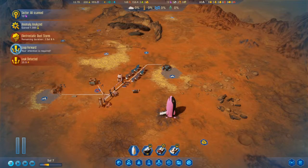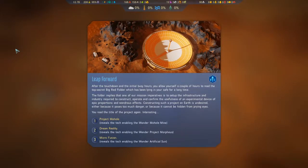Attention is required — this must be a new event. After the touchdown in the initial busy hours, you allow yourself a couple hours to read the top secret big red folder, which has been lying in your safe for a long time.